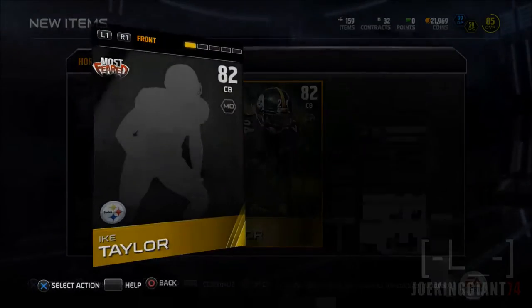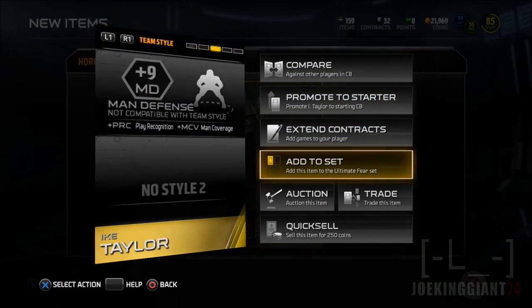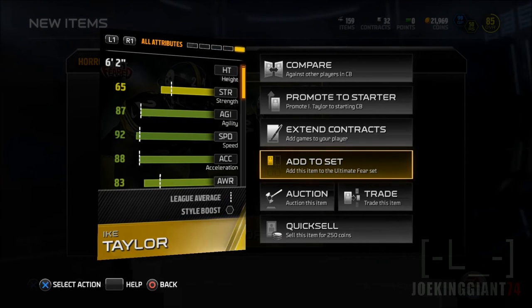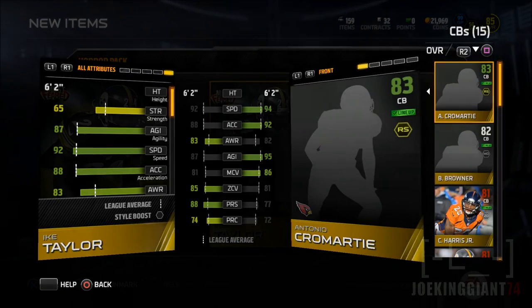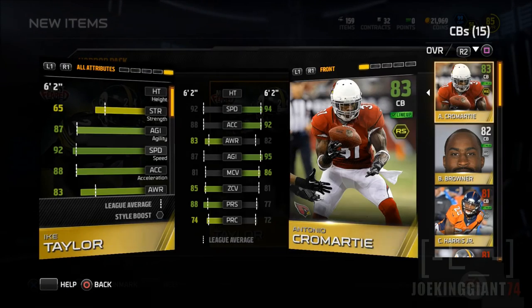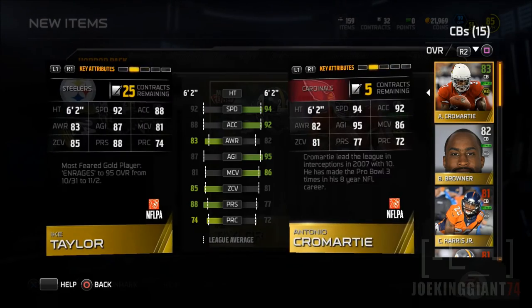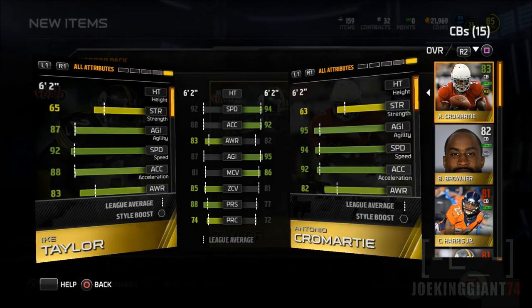God damn it, I ended up getting Ike Taylor. Yeah, there's no way this guy has any use — he's super slow. He may be 6'2 but it's not my style. I mean, this man's defense — he has 88 acceleration, there's nothing. He has nothing compared to my current player, who is a lot faster and contributes towards my run-stuff defense.